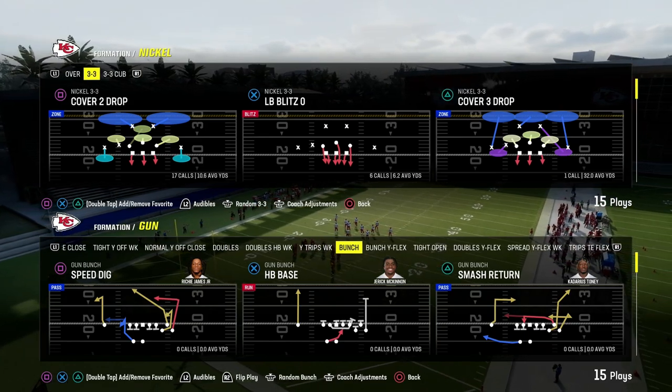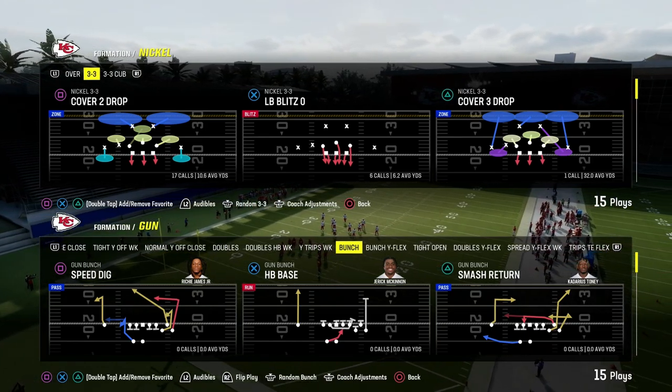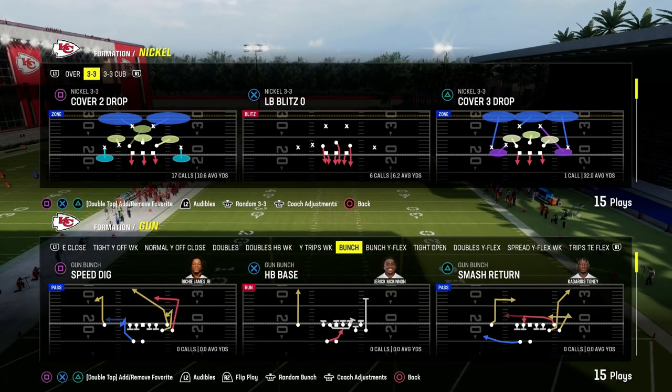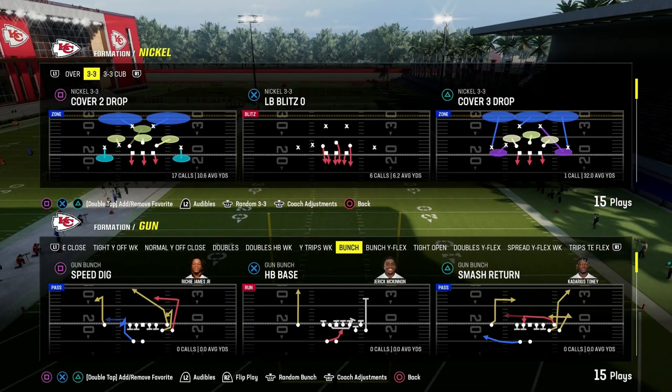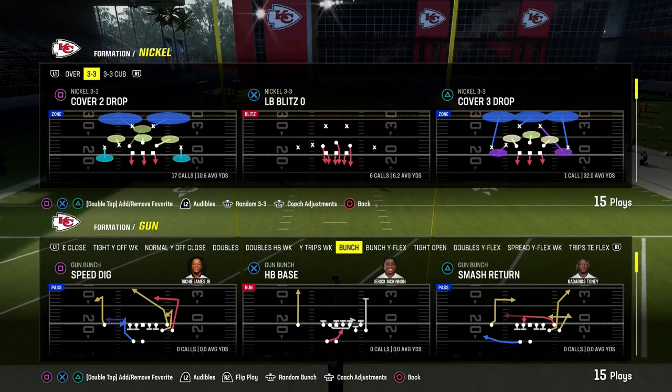Let's talk about Pass Protection in Madden 24. This applies to any playbook and any formation, especially shotgun. If you have a back in the backfield, this could be really helpful for you.